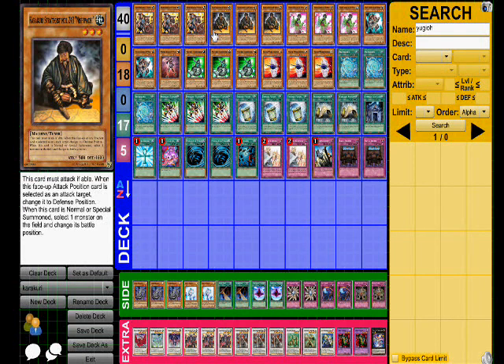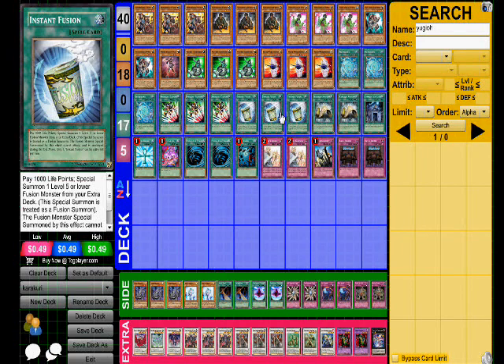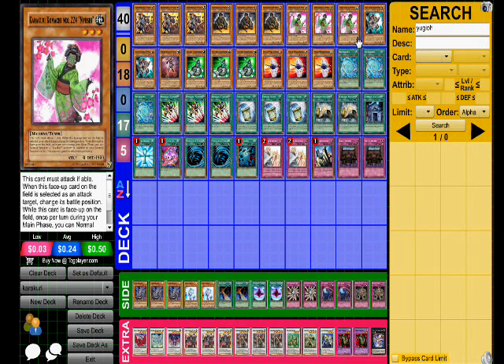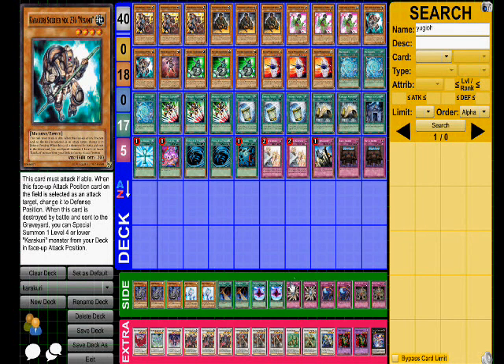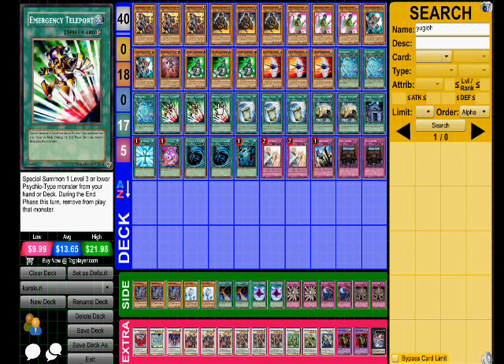This entire deck runs on complete synergy where every card works with the next card. It's all about how fast can I get to the OTK. The OTK basically starts with getting one of these small tuner monsters like Strategists or Nanishi, combining them with cards like Instant Fusion or level four Karakuris, and rolling from there — Berato summons a monster, comboing out.